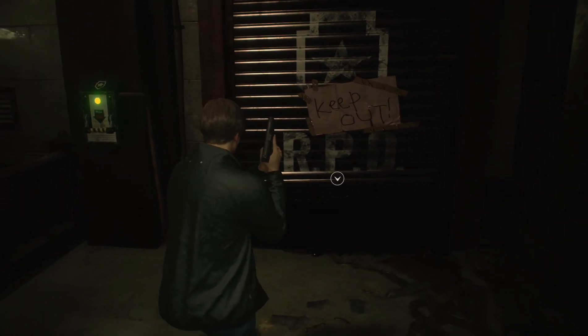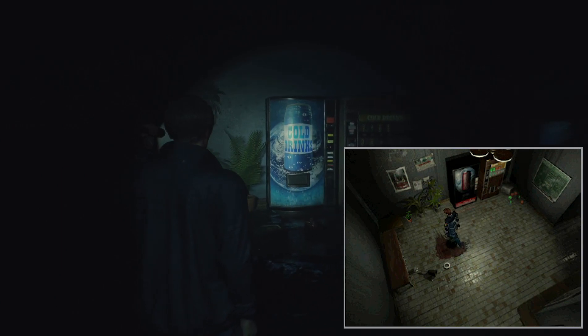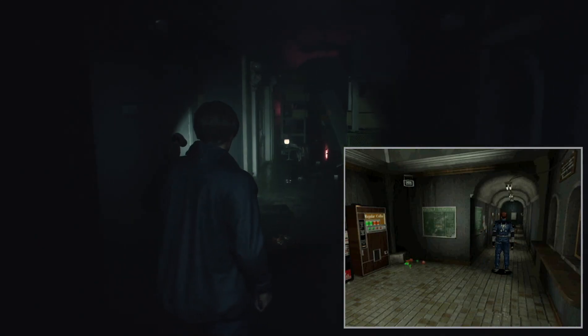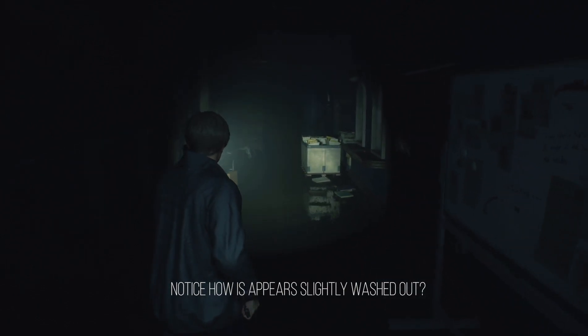We can at least draw comparisons between the two. In the original, this area is well lit and more linear in design. The vending machines and plants are still present in the remake, but it's more dilapidated and partially flooded now. The press room is also accessible from this side of the hallway, which makes more sense logically. The flashlight mechanics come into play here, which highlights an issue with the game's color grading — many darker areas raise the black level as you transition between zones, which is not optimal on a display with great black levels such as an OLED.